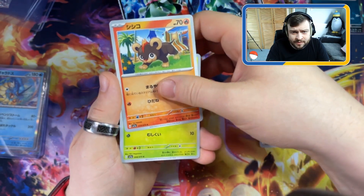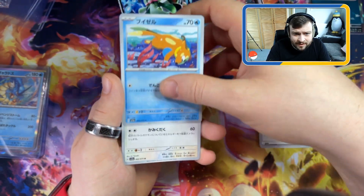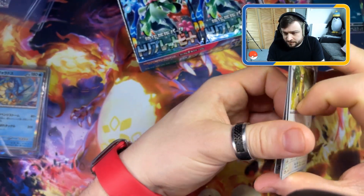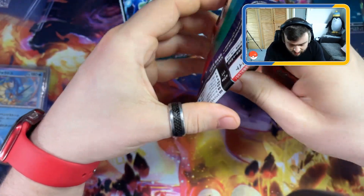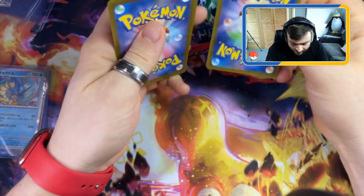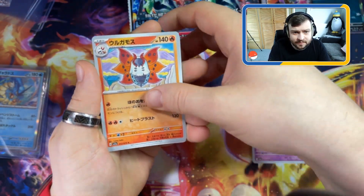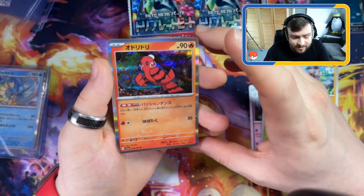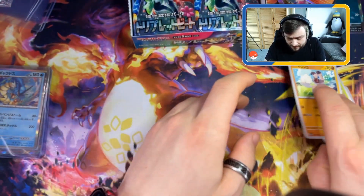We've got some sort of trainer card, we've got Litleo, and we have the evolved version of Stufful - Bewear, something like that. I think there's 36 packs in this, so we've got a good chance of pulling some of the cards we want. The Magikarp art being one of them, the Fuecoco being another. We've got the evolved Spoink, another grass starter, another Rockruff, and we have a hollow - one of the bird Pokemon. Very cool.